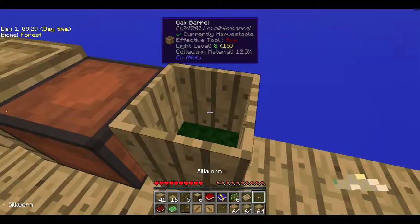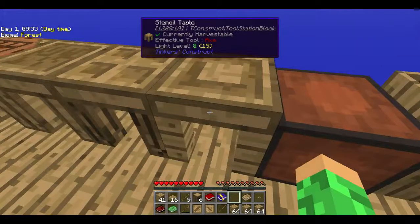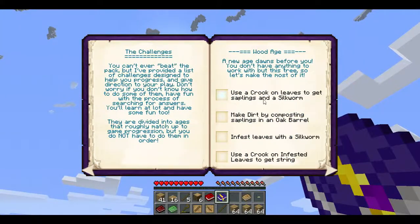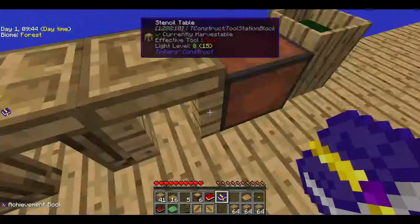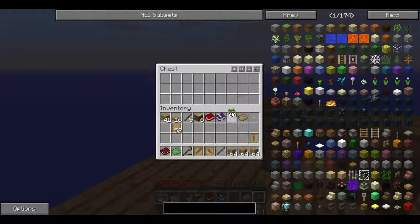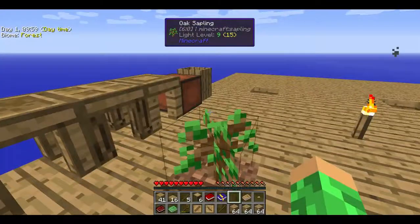I got a silkworm! So now I can complete this quest: use a crook on leaves to get saplings and a silkworm. Now make dirt by composting stuff in a barrel. I need to take out one sapling, place that down.